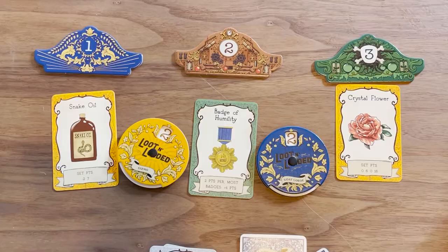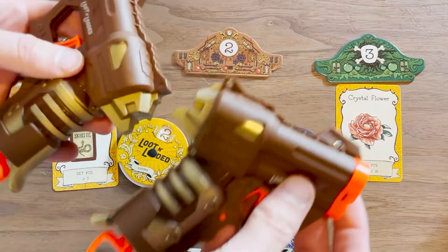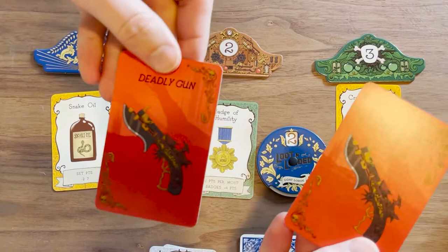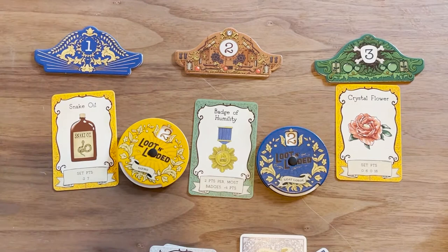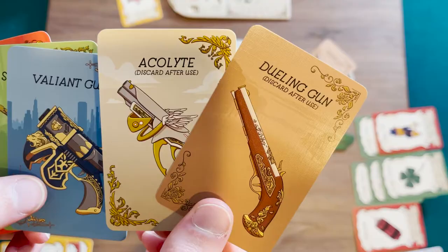Now here's another question — what would happen if both players picked the same gun card? Both players picked the deadly gun in this case. Before you do anything, you want to make sure that the two blasters are close to the players. Once you flip up the cards and see that there are two of the same cards, both players grab the blasters and have a physical duel in the way chosen at the beginning of the game — which could be a shootout version with the bottle or a wild wild west way where you shoot each other. The winner of the duel wins this card and the other player wins the white flag.